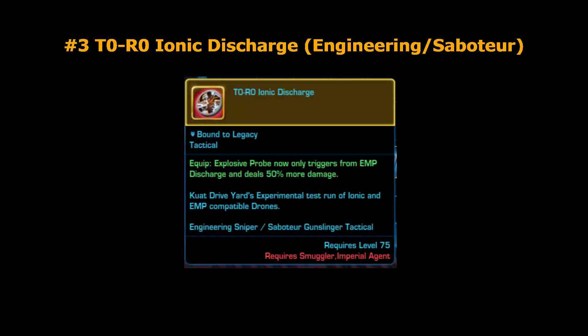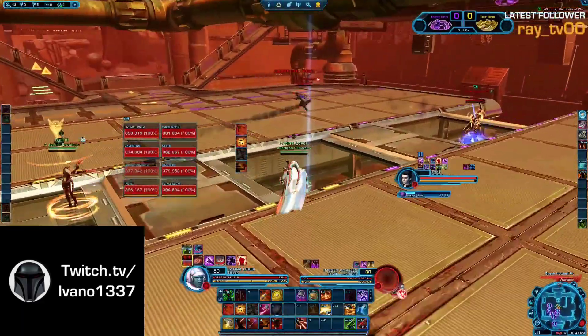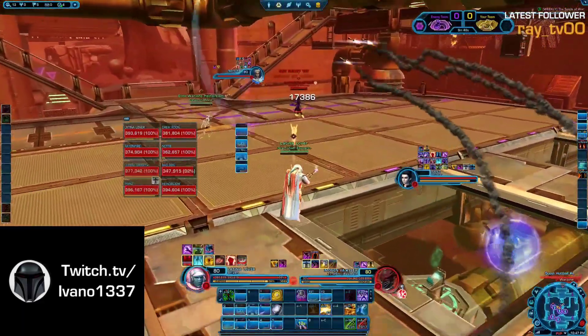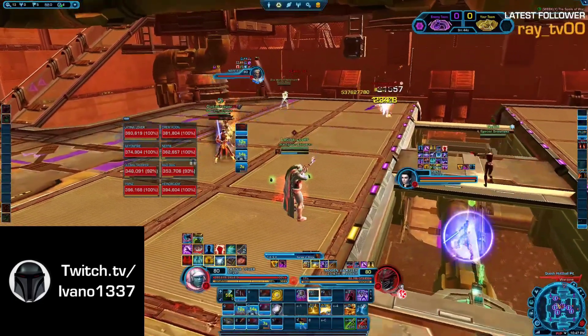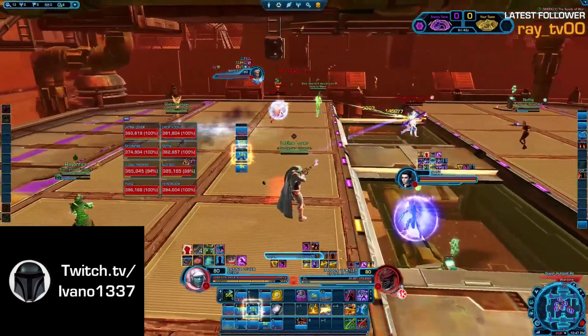At number three we have the T0R0 Ionic Discharge. This one is the best in slot for Engineering Snipers and Saboteur Gunslingers. It gives you 50% more damage on Explosive Probe, which happens to be an auto crit and also your biggest hitter. And in the tree there's an extra critical damage percent that you can pick up. Altogether that gives you insane crits of up to 160–170k. No other class is even close to hitting those kinds of numbers, and that's why Ionic Discharge is really OP.